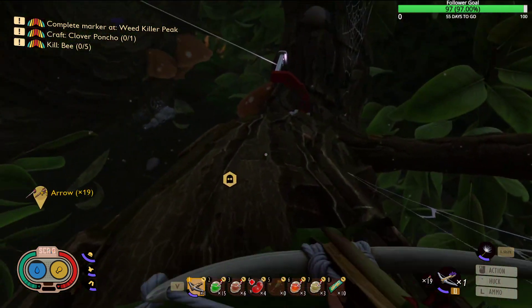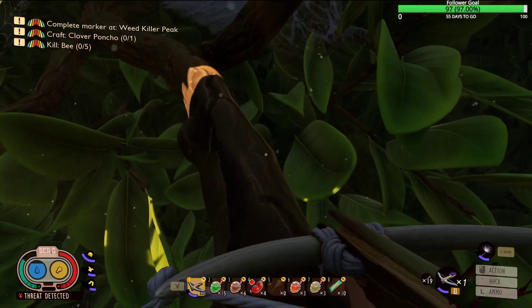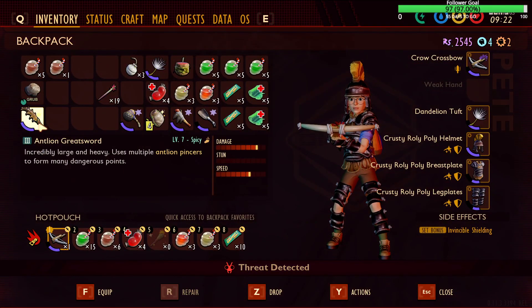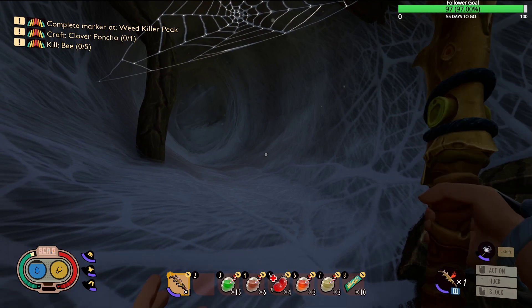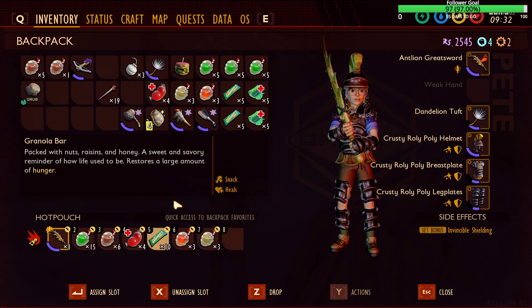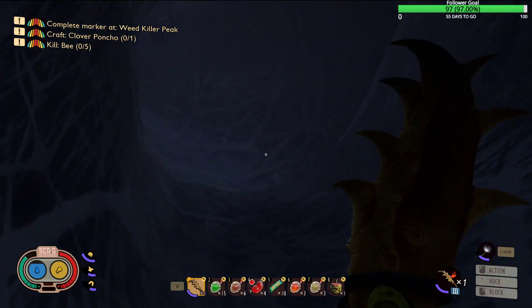Alright, so walking in there does trigger something. Let's swap out our bow — I might want to have it on the bar still, because you never know. I think the sword would be good enough. So we have healing food, breath, group modder thingy. I think we're good to go. Here we go, into the den.